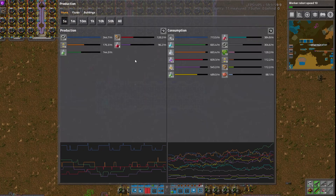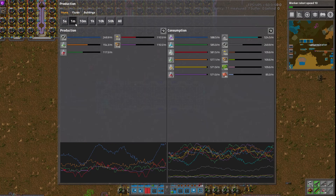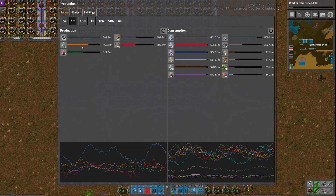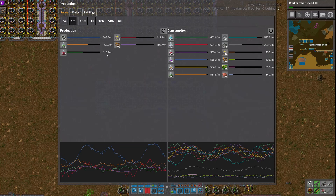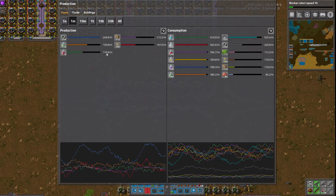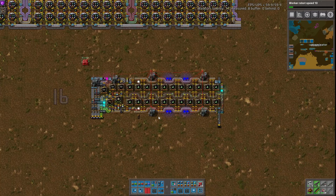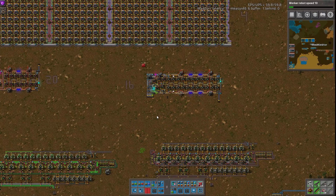Lastly, in terms of production, the green one does about 150-ish give or take every minute, and the reds do about 115 or so a minute. It is a bigger green build than the red build.